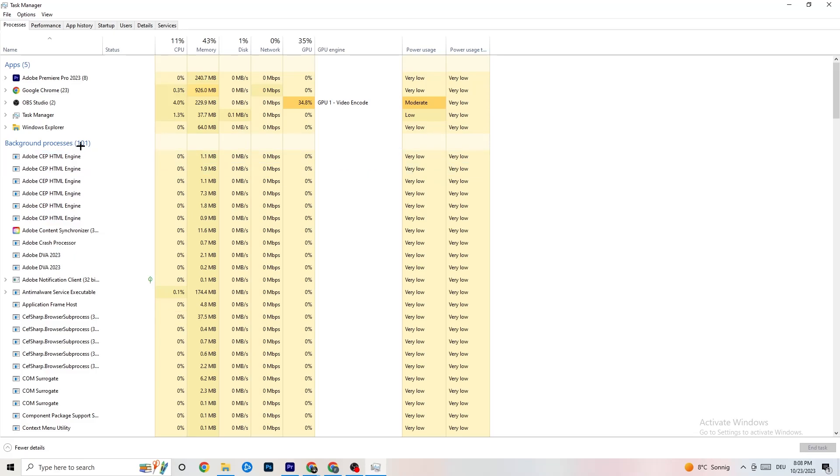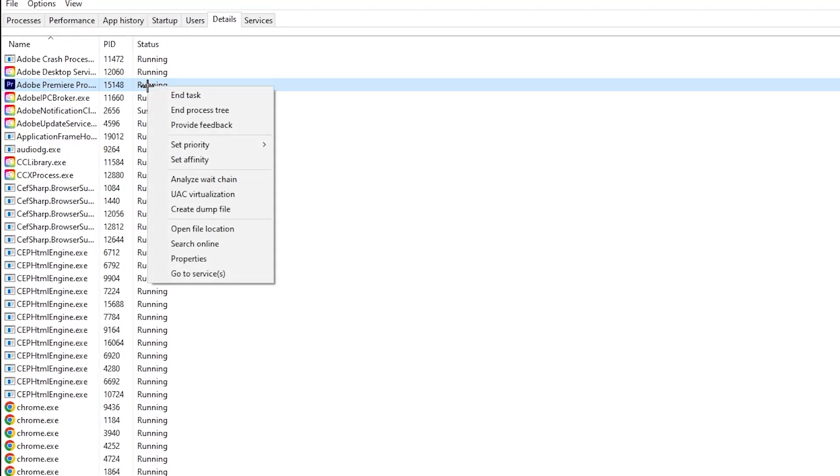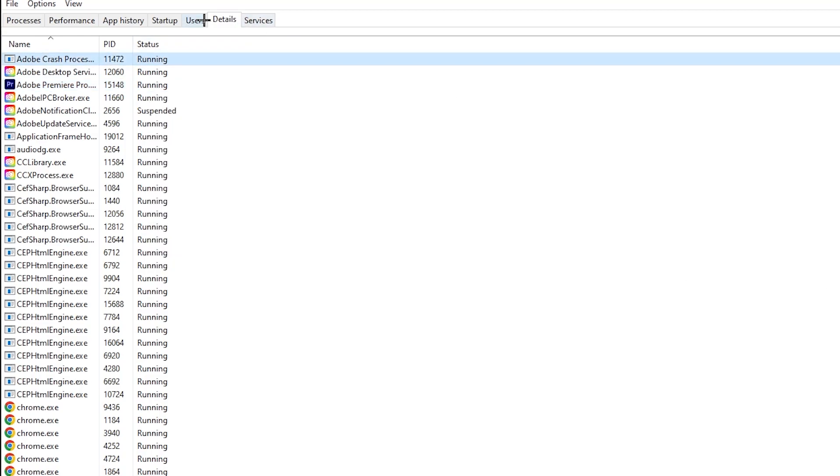Next, go to the top left corner and click 'Details'. Search for your game — I haven't started it currently, but do the same thing I'm doing with Adobe Premiere Pro. Right-click your game process, hit 'Set Priority', and change it from Normal to High or Realtime — check which works better for you. Hit 'Apply' and exit.